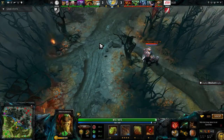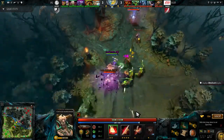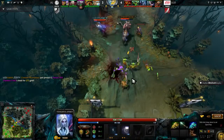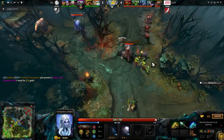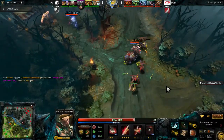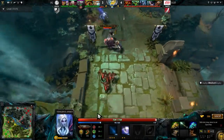He uses Double Edge, takes some damage to himself, but because he's so good at bursting down enemies he can actually — there it is — hit with the Blink Dagger. Ferrari with a little bit of action. That stun from DD, that ranged stun from Vengeful Spirit, is so good at ganks — only a 10 second cooldown and it does a good chunk of damage.